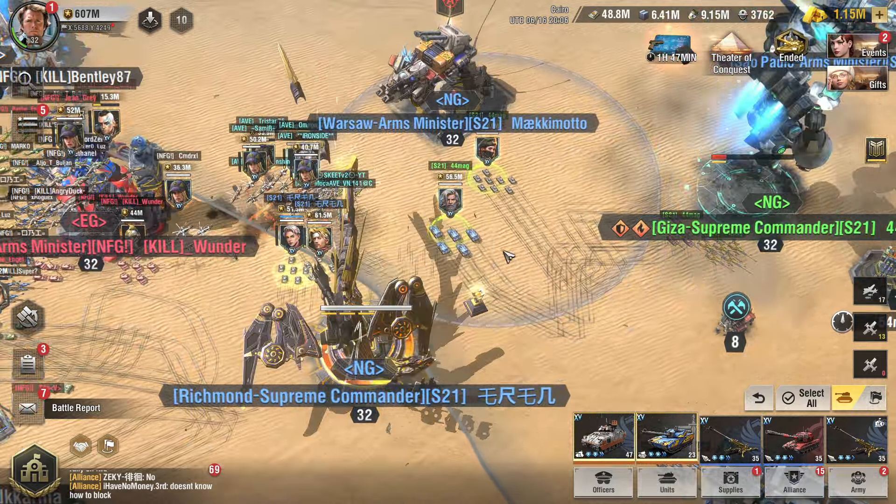If you notice, every time I pack my base I zoom out and zoom back in — this is to break the animation and move my truck faster. You cannot deploy your base fast anymore due to this mechanic, but you can still advance or move your truck. By zooming out and back in quickly you skip the animation. It's a little trick.